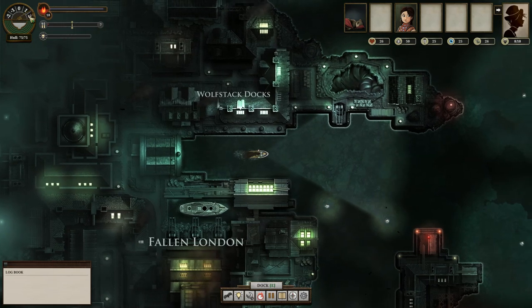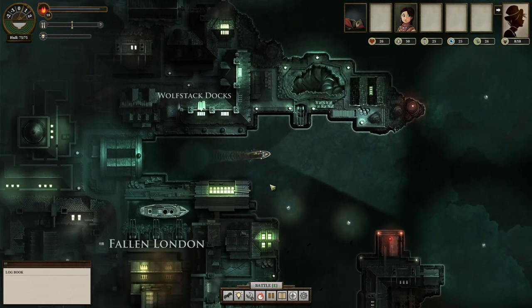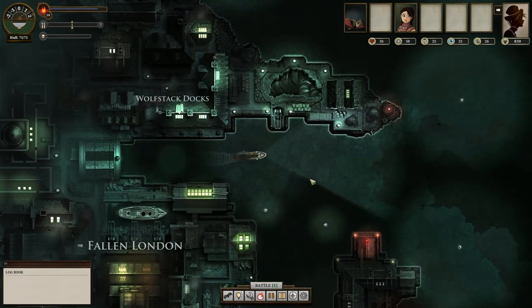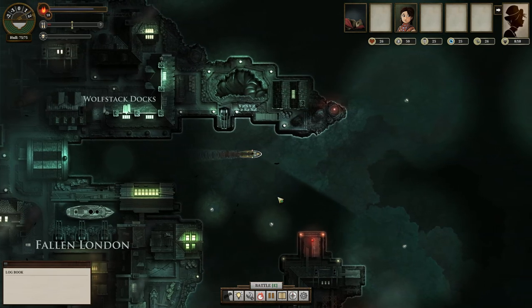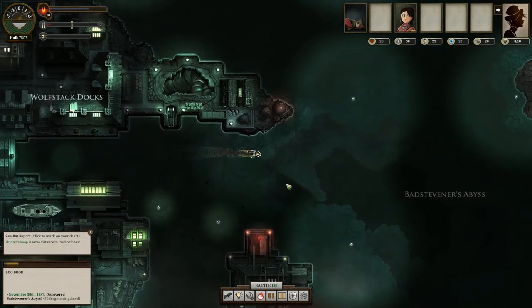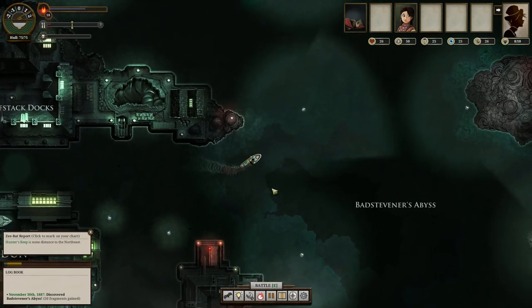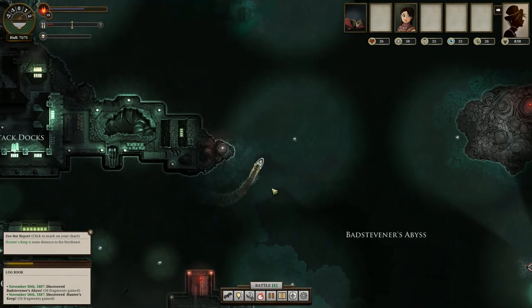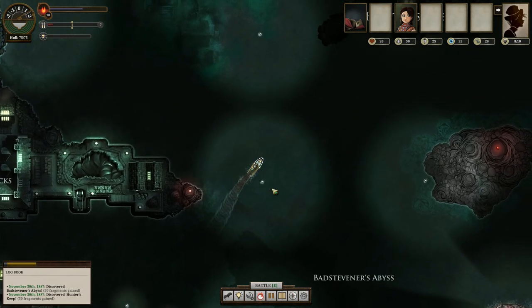Alright, the ship has two speeds: one and two. Going at a slower speed consumes less fuel, but by and large isn't a good idea because your ship is so slow without it. Pressing the Z key allows me to send out a little Z bat, which will tell me where nearby islands are, such as Hunter's Keep, which is always our first stop. The lights consume fuel, so it's actually fairly important to keep them off if you're not using them.